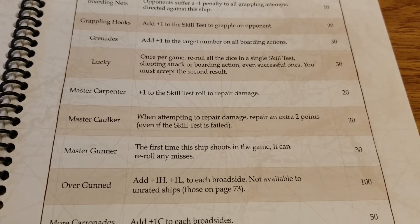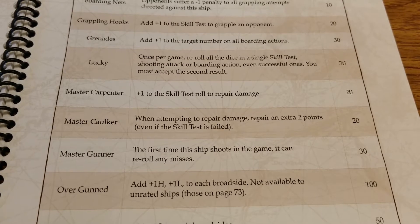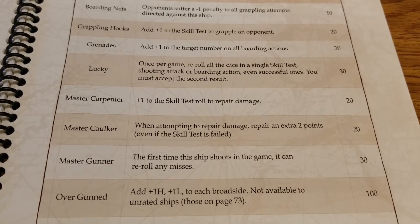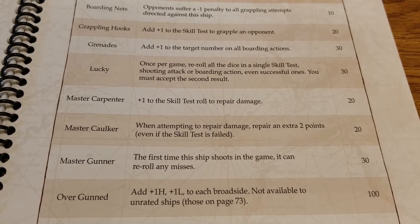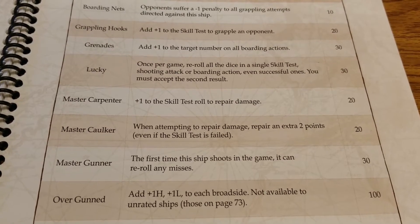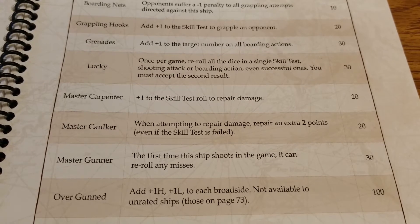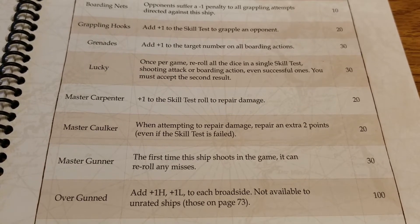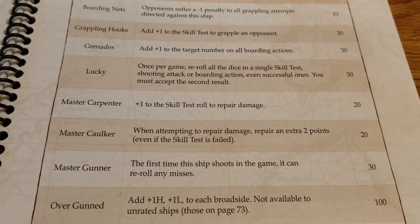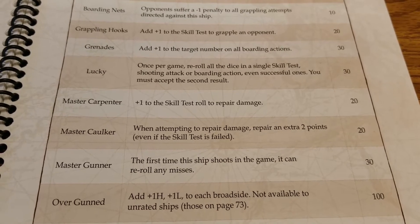Moving on to some offense — Master Gunner for 30 points. The first time the ship shoots in the game, it can reroll its misses. This is one of those one-and-done things. 30 points is a solid chunk. Is it worth it on small ships? Questionable, probably not. As you get up in size you might consider it. If you whiff on your first attempt and still get nothing from the reroll, it's 30 points wasted — another risk and reward once-per-game ability. Worth considering on something like a first rate, just to get maximum value out of that first shot.